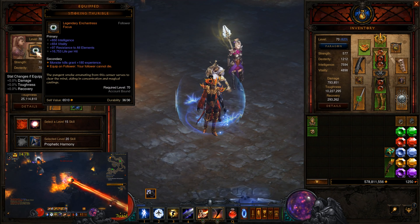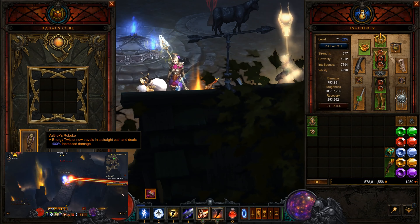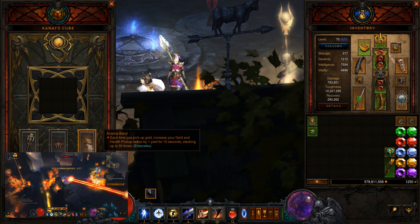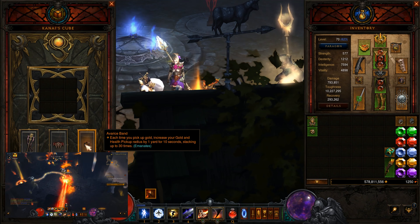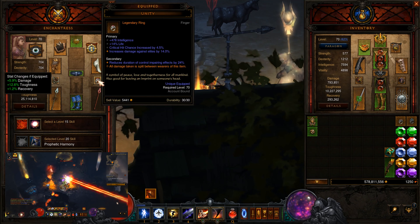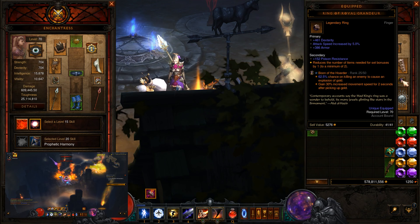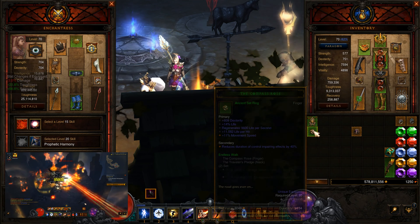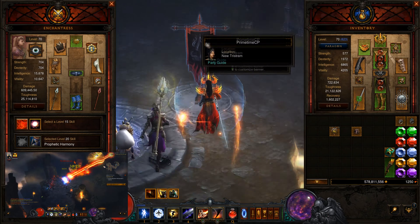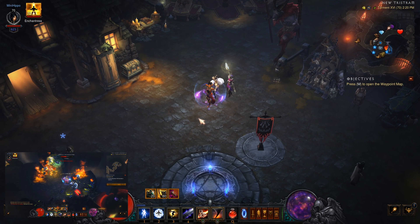And then of course the Smoking Thimble. In the cube: Volfhex Rebuke, Gold Wrap, and Avarice Band. Now, Avarice Band emanates, which means there is zero reason to have it in my cube. What I should have done was put Ring of Royal Grandeur in the cube, removed the Unity, and put Avarice Band on the Follower. Then, now that we don't have to wear Ring of Royal Grandeur, we can instead wear a Compass Rose, and we can drop the Hellfire for a Traveler's Pledge. This gives us basically a 100% damage increase at all times.